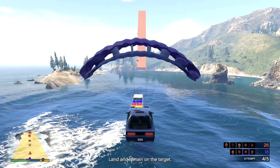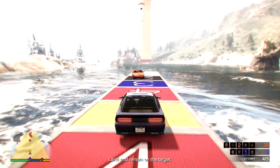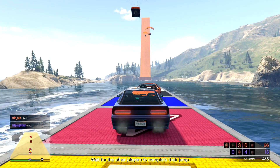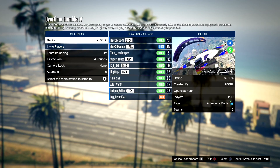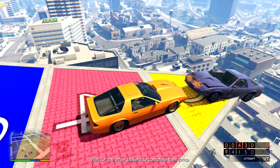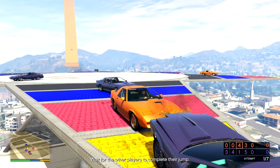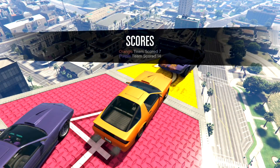Another thing you can try is being the first person on the platform. The second you get the chance to drive, drive right off the ramp and try to get to the platform right away, especially in game modes that look like this — you can get there early and other cars will have to try to hit you off and might fail. Also, when playing this game mode, if you see somebody on the opposite team sitting at the edge, tell somebody you're playing with to just tap you from the back lightly and it'll knock them right off the side so they don't get those five points.